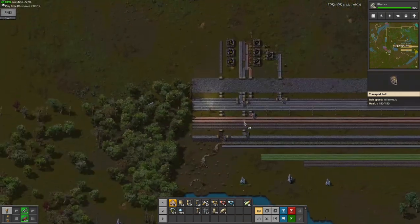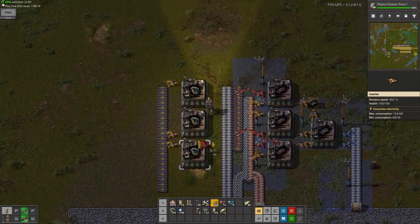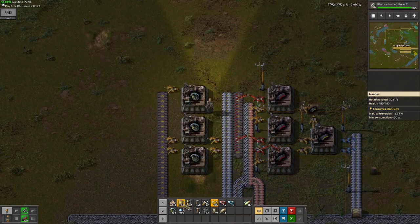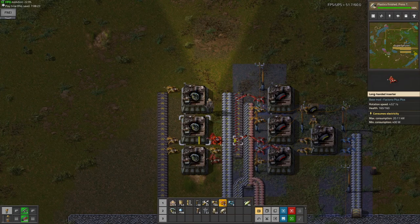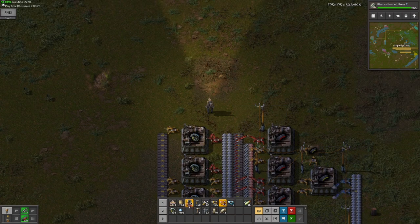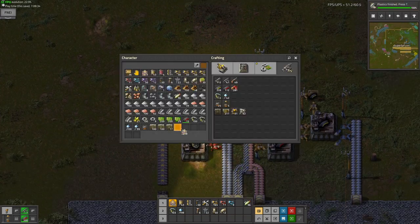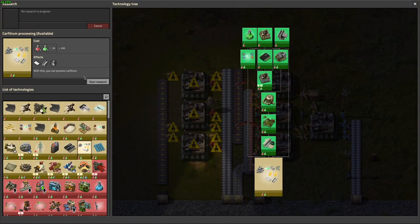Boom - now all I need is the inserters. I'll go in like this, and I'll do it like this because I'll eventually be preparing to have four instead of three assemblers here. This research finished - yay! I can finally try to start researching car 15 processing.